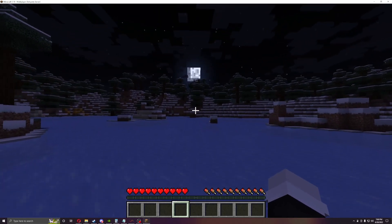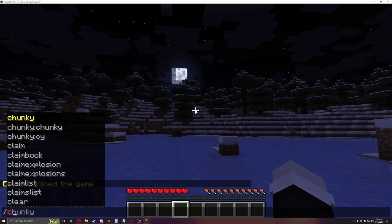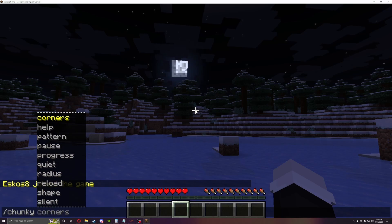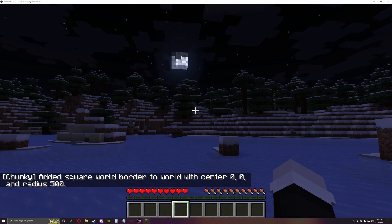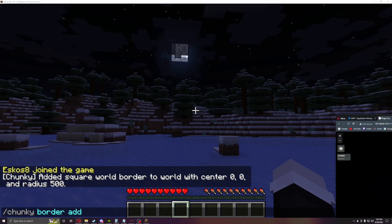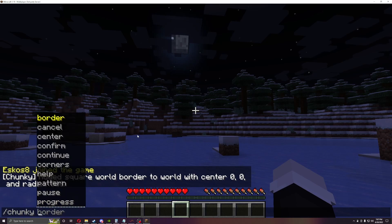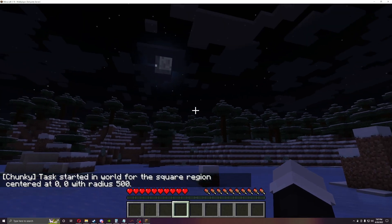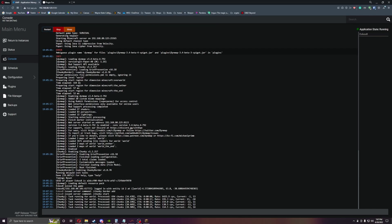Alright guys, we are back in the game now, so let's start working on the server here. So one thing you can do is slash chunky, and then you can see borders, so let's set a border here. We can do center zero zero with a radius of 500, and let's jump over to Dynomap — you can see that the border is out. Now let's do chunky start, and what that should do is if we go into our config file, you'll see it's starting to render all the chunks in.